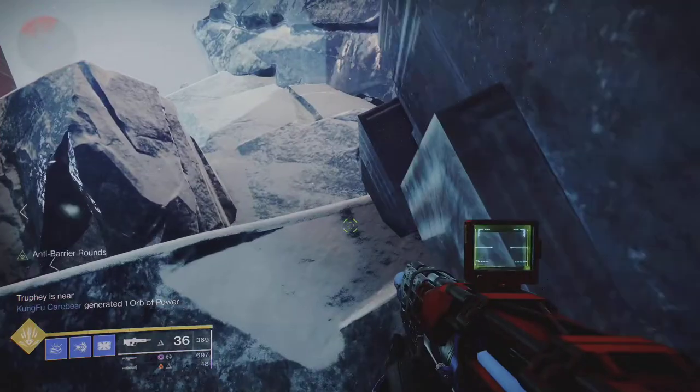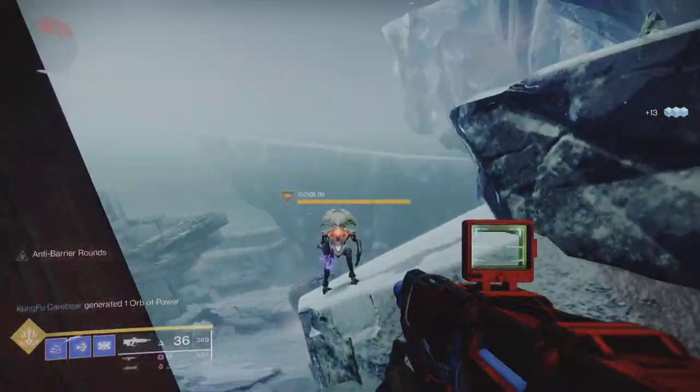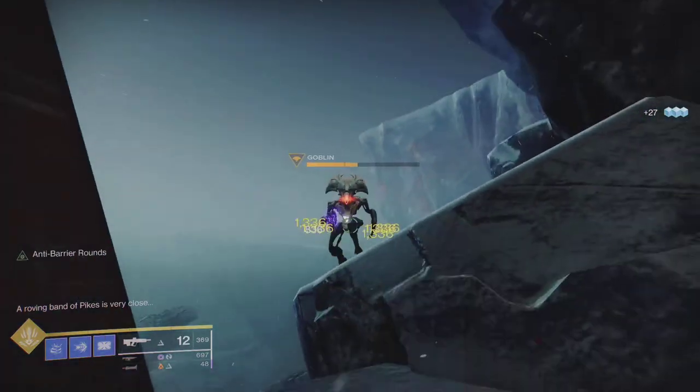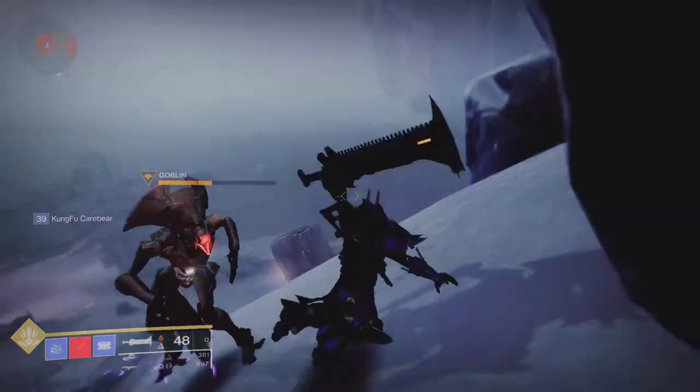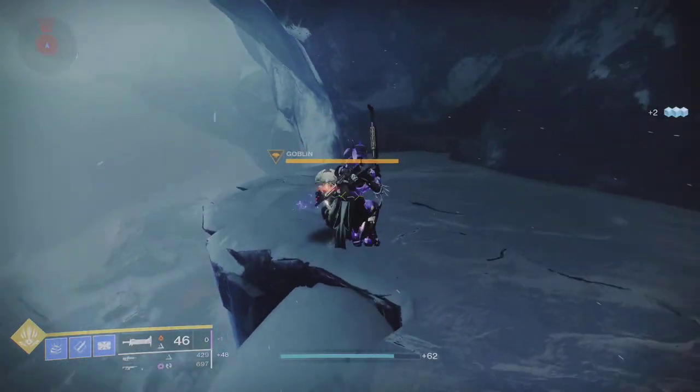Now there will be two yellow health bar — or orange health bar, triple health bar — goblins to deal with, which I cannot be bothered dealing with right now.